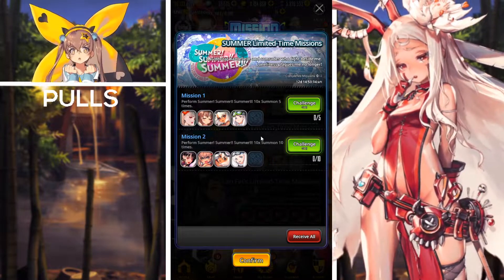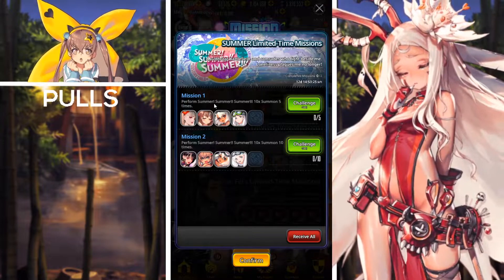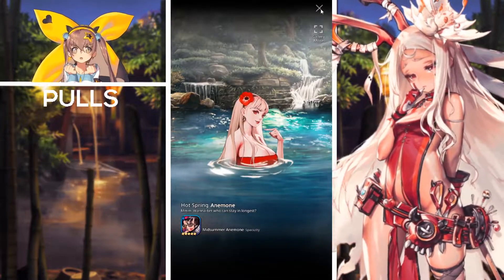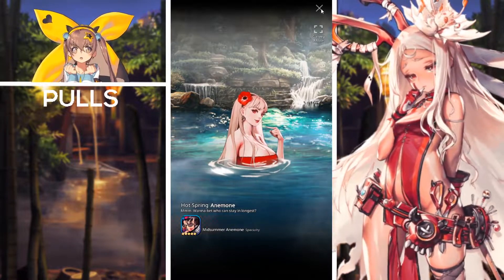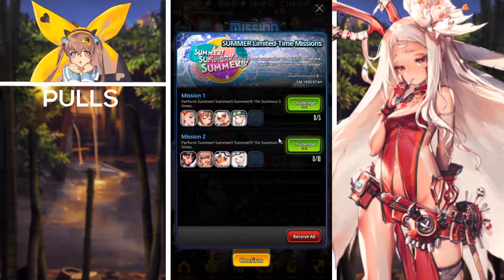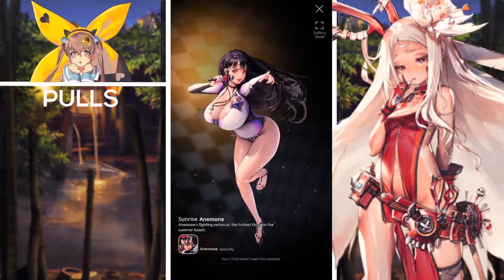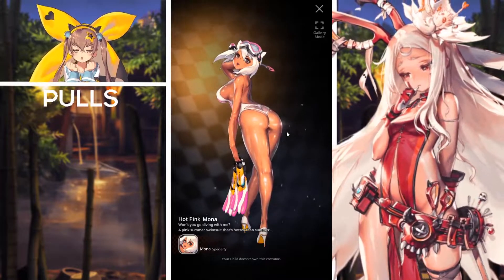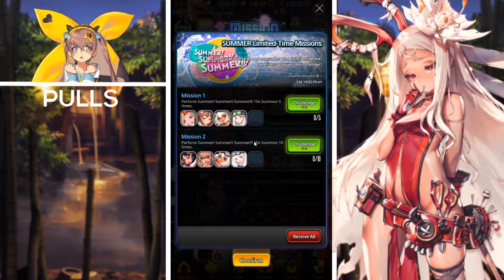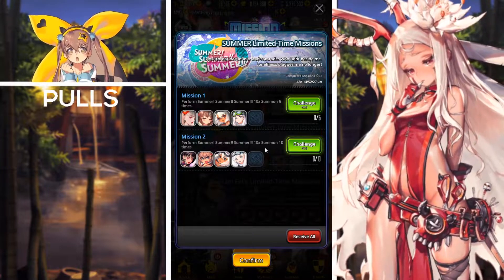The next set of missions are the Summer Limited Time Missions, which are a unique type of mission pass we haven't seen before. All you have to do is perform five multi-summons in the summons tab and you'll receive the Child's spa costumes — a Hot Spring costume of Maat, an Isolate Hot Spring costume, a Hot Spring Mona spa costume, and a Bikini Lisa Hot Spring costume. If you perform ten multi-summons, you'll receive their special costumes: Maat, Isolate from her Ragna Break, Hot Pink Mona from the Devil Pass, and the Wetsuit Lisa. Honestly, if you're looking to summon for these childs, this is a great mission pass to look forward to.